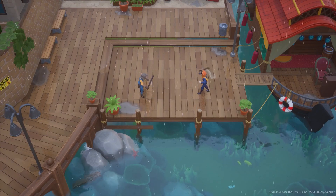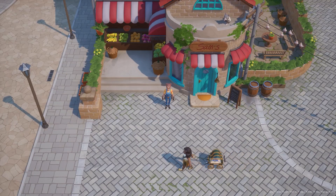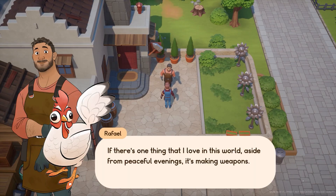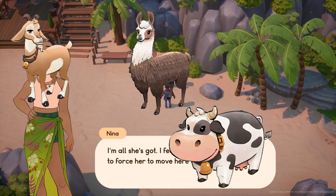Other confirmed interactions include milking and shearing. Inspecting an animal after interactions shows the animal's age, mood, and number of hearts, with a max of 5 hearts. The confirmed coop animals are chicken, ducks, peafowls, and quail. The confirmed barn animals are cows, goats, llamas, luwaks, and pigs.